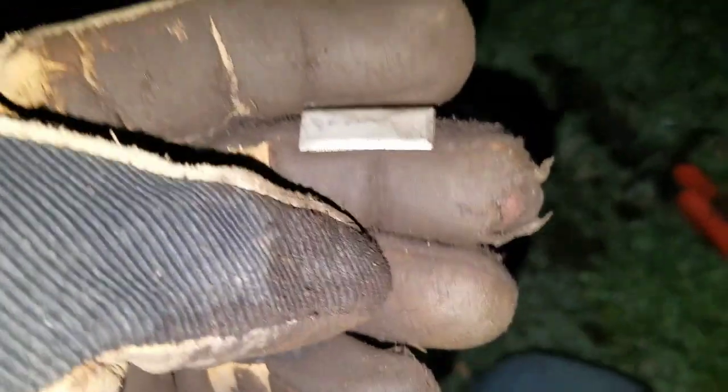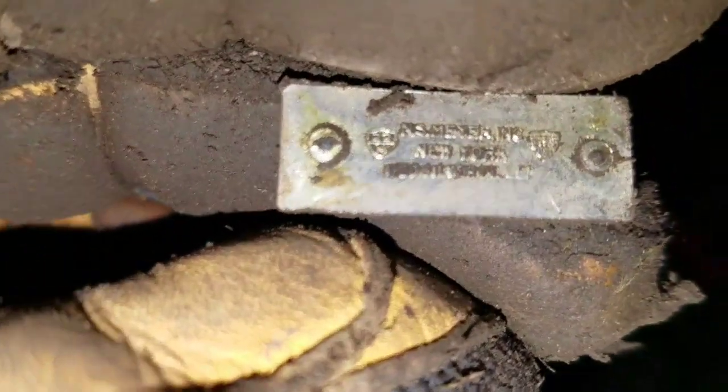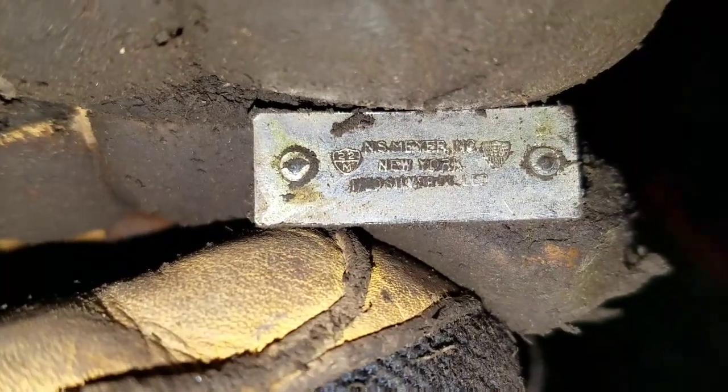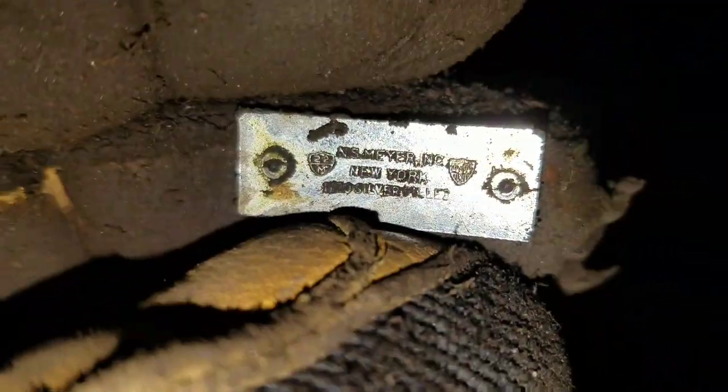I just found my buffalo nickel right over there, and I got a nice signal here — low 80s-ish. Check it out: looks like it's some sort of lieutenant's bar, is what I was told by Okie. If you look on here it says N.S. Meyer Inc., New York, and silver filled at the bottom. Pretty awesome — I'll take that. That's my first anything similar to that. On to the next target.